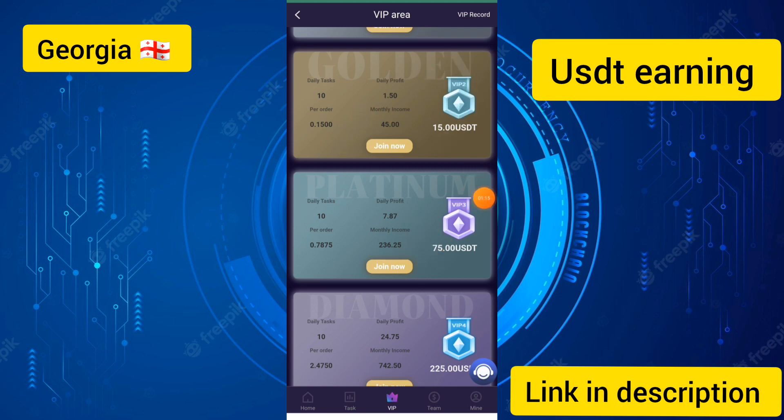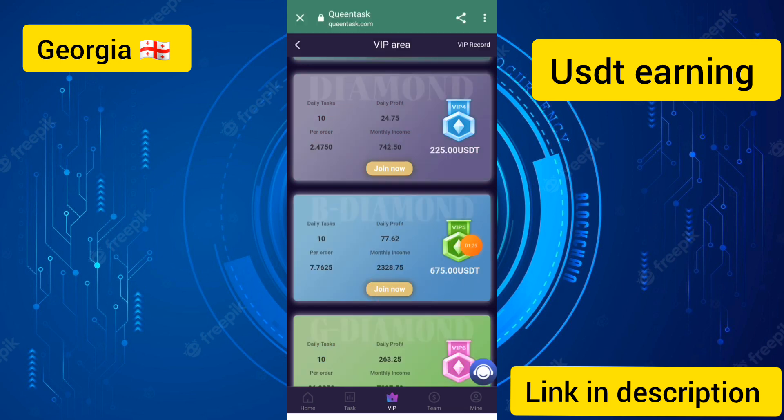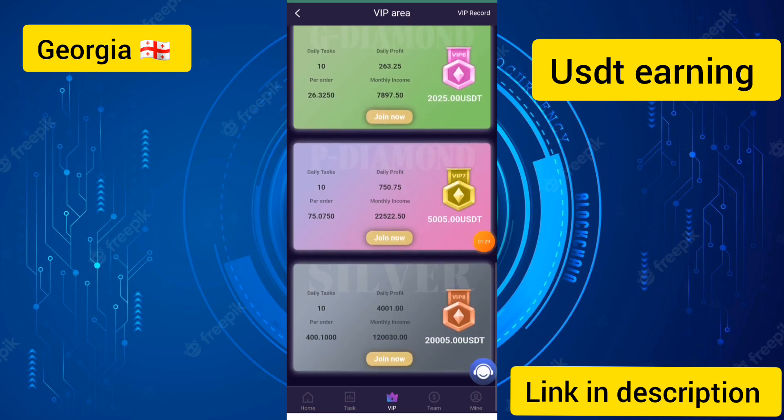If you upgrade to level 3, you can earn up to 7.87 dollars a day. If you upgrade to level 4, you can earn up to 24 dollars a day. You can also see the details of VIP 6 and VIP 7 — with higher deposit modes you can earn a lot of income every day, up to 4001 USDT per day.